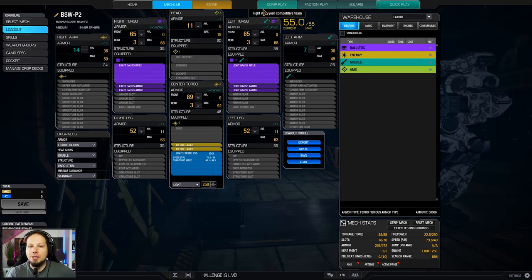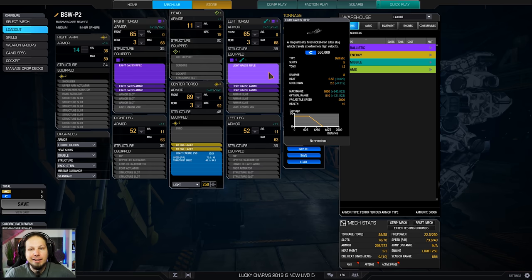We're gonna take two light gauss rifles as you can see. Those each deal 8 damage, which is not that great. So if you really want to snipe, go ahead and take a regular gauss rifle and some medium lasers — that's the better option, I would say. But since you wanted light gauss play, you get light gauss play.